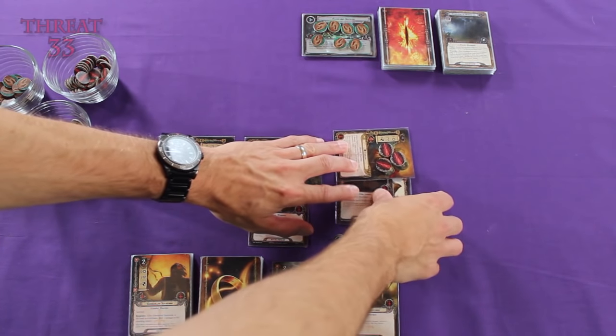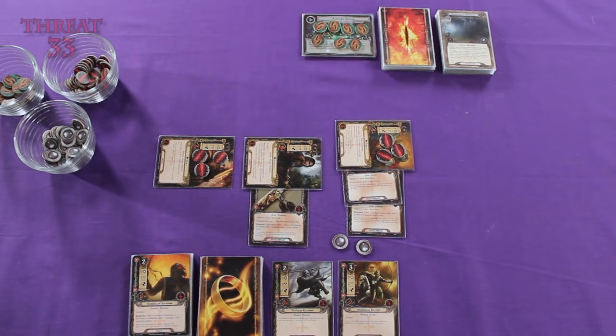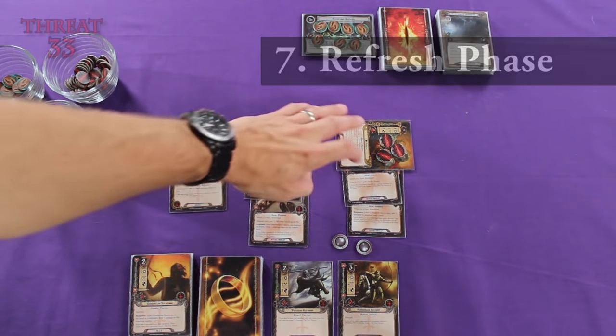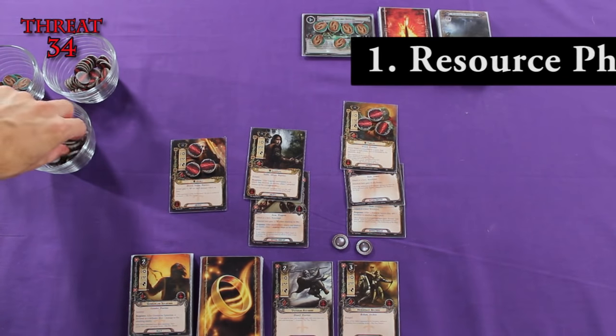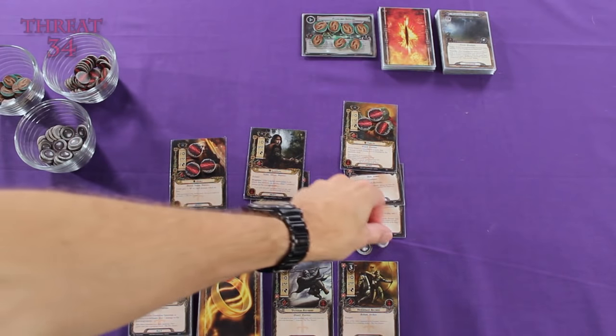He now has two items attached to him, which will make exhausting his character all that much more fun. Now we can move on to the refresh phase. We're going to ready our characters, and of course we're going to increase our threat level by one. So now it's the beginning of our next turn — the resource phase. We're going to put three more resource tokens out, and then we're going to draw a new card.